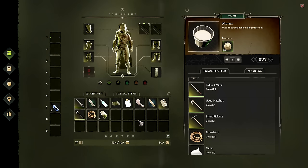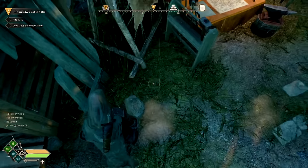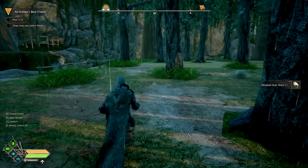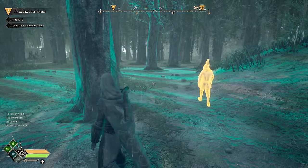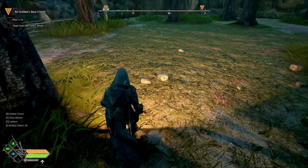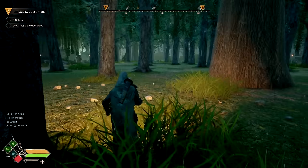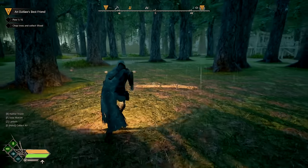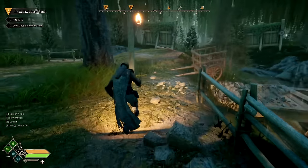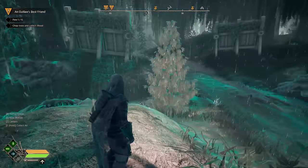Looking at wares: rusty sword for 18 coins, bowstrings for 30. I don't have money since I give it all away. There's also hunter's vision - pressing R gives you a look around the area. There's a lantern here too. The map feels a lot larger than before; there's much more to build. There's a bridge over here, and I can see pine trees highlighted with the hunter's vision.